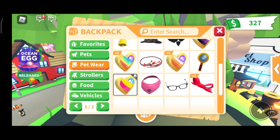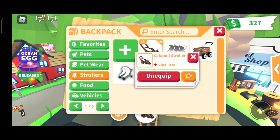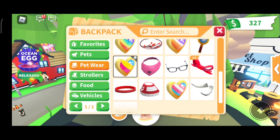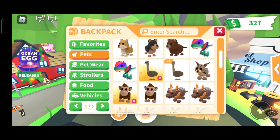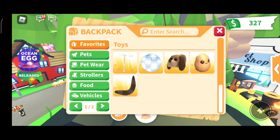This is how you favorite something — you click it like that, and then you're gonna click the star. And if you have the two-times thing, it will have the two-times indicator.